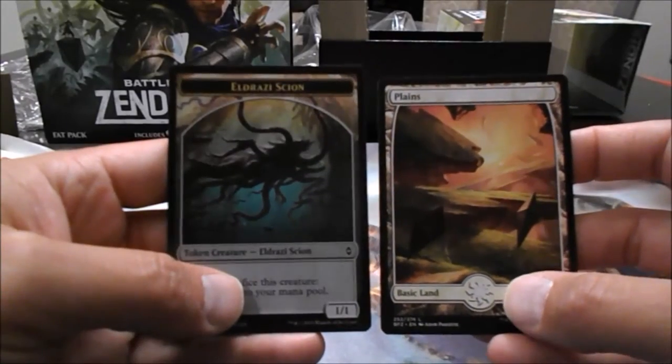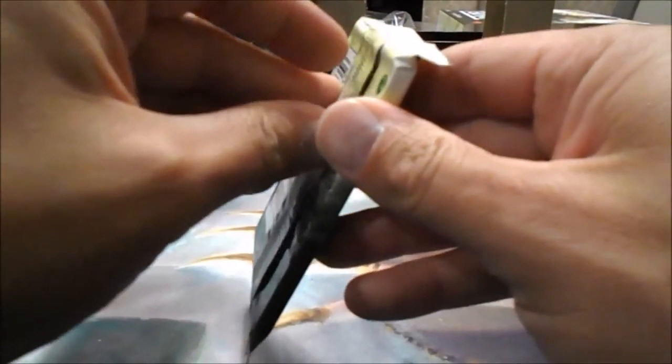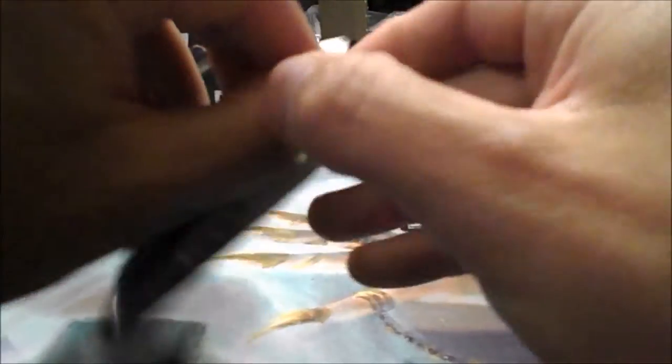We got a Planes and a Scion token. Did I get rid of the Tip Cards? I didn't get one Tip Card in the last pack. I never liked the Tip Cards, so that's not a problem, but it'd be nice to know.